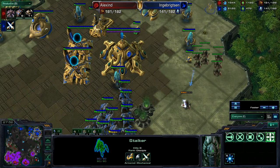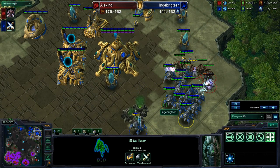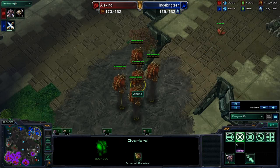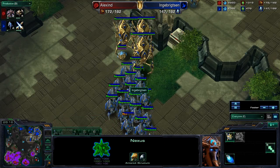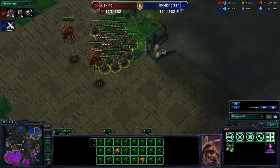Alex is going to lose all of these roaches right here. If he picks it up, maybe he can pick off a couple stalkers — yes, one stalker, and then Blink Micro saves the rest. But Alex, once again, is expanding to his fourth. Alex still does seem to have a tiny lead, but if Sen can do enough damage right here with this push, that would be huge.